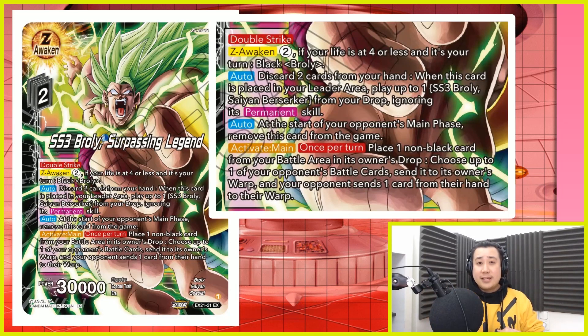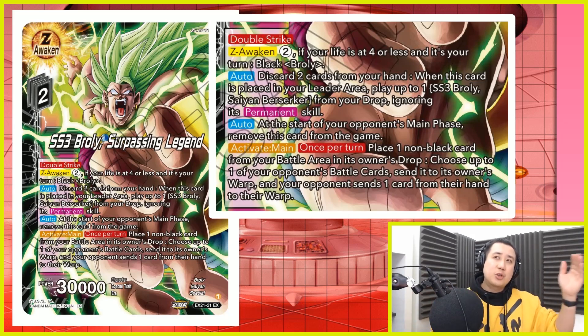The other thing is his activate main. You choose 1 non-black card from the battle area and put it into your drop area. Then you choose up to 1 of your opponent's battle cards and send it to your opponent's warp, and then they send 1 card from their hand to their warp. It's pretty powerful for what it is. Unfortunately, it doesn't stay during your opponent's turn — admittedly a little broken, but still pretty good.